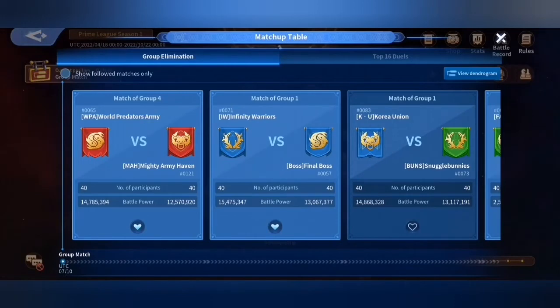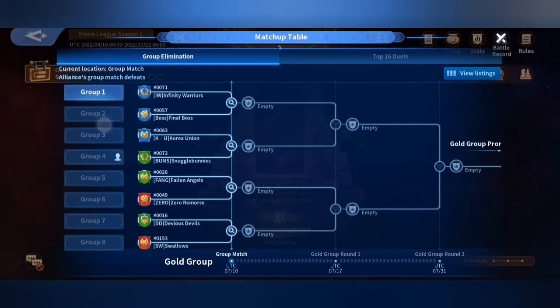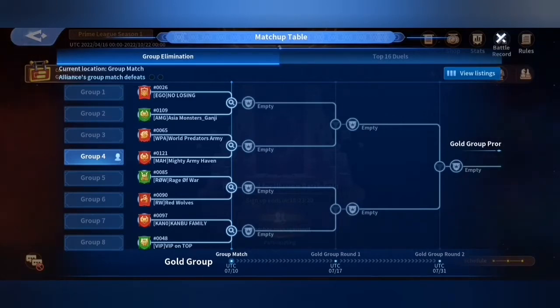Now in terms of this interface, there's been a little bit of confusion about how to find the information that's relevant for you if you're in the playoffs. So we're going to tap the Dendagram. My first reaction was to look at all the different groups playing in the playoffs to see who's matched up with who. You'll see MAH Alliance versus the WPA Alliance from Server 65 playing off against each other. The winner will then verse either AMG from Server 109 or Ego from Server 26, depending on who wins that match.